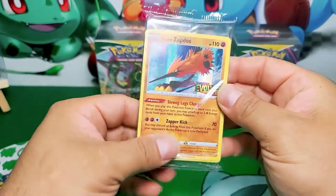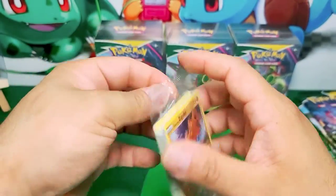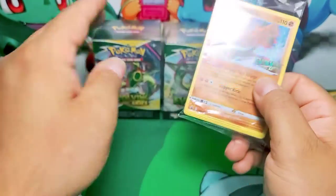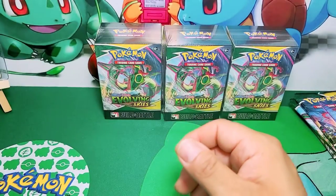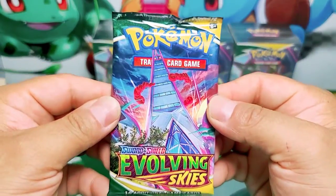Here we go - Galarian Zapdos! We will be sleeving them up because there are only four unique promos. So there's no more after the boxes - there's no more Galarian Zapdos and we will not be able to get them anymore if they stop releasing the birds.